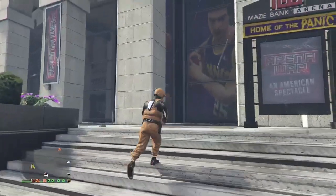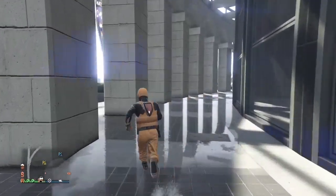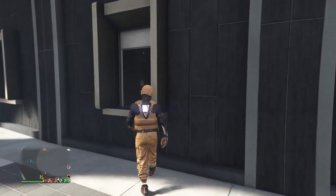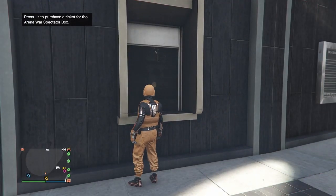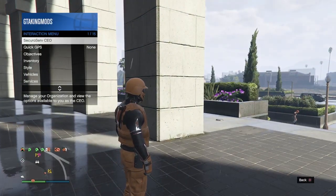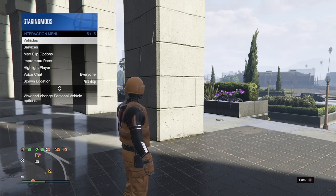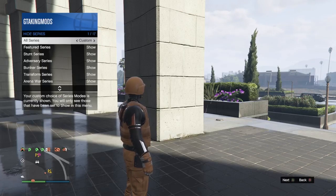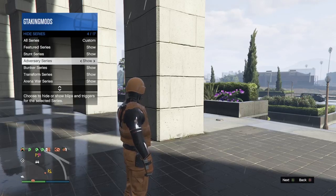A lot of people have been commenting on my videos about the merge that they are not getting the right option when they walk up to the ticket booth window at the spectator box. I'm going to show y'all an easy way to fix that. If you're not getting the right D-pad option, open up your interactions menu and go down to map blip options, then go into a series mode and set everything to show.